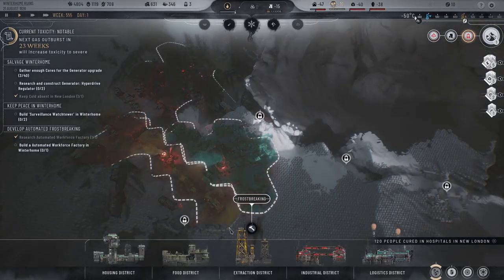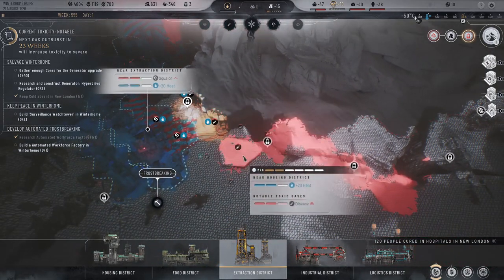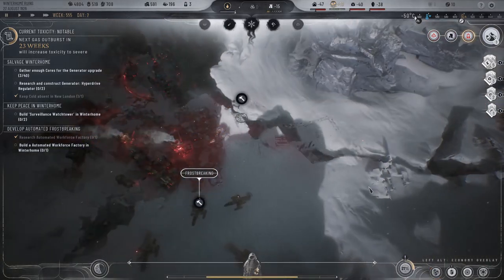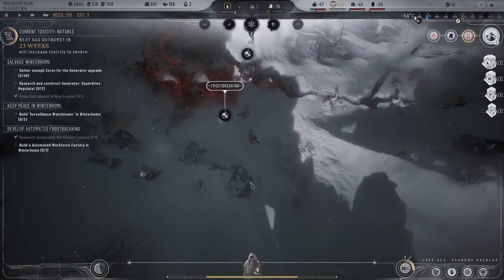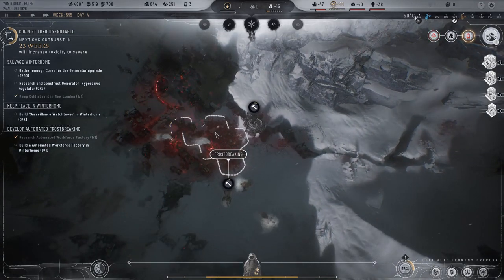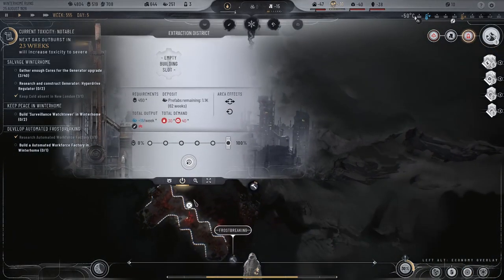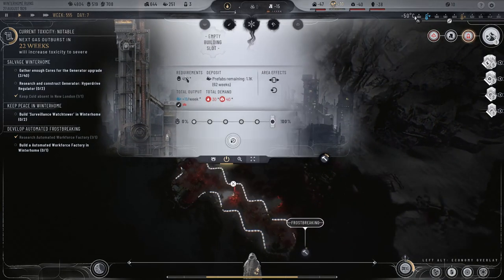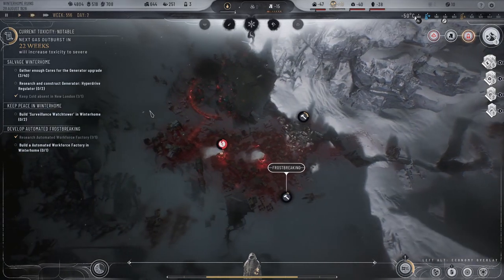We also need to build extraction — done extracting, building extractions. Okay, gather enough cores — cores, we're focusing on cores here, right? Trying to focus on cores. That is the plan.